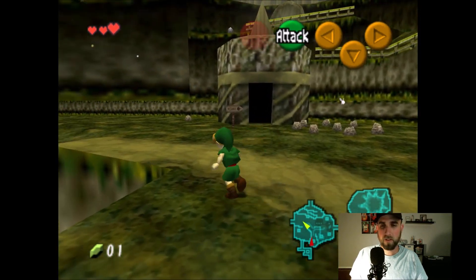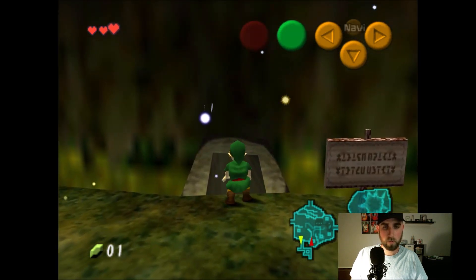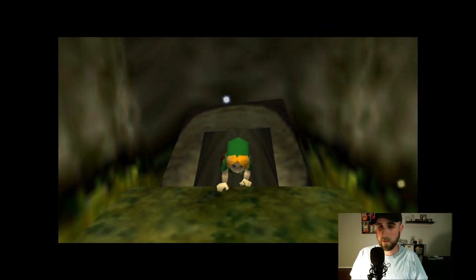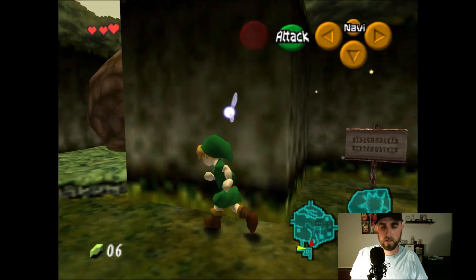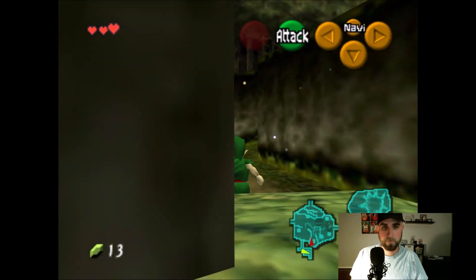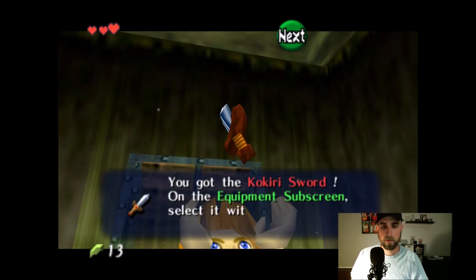There's a rupee. This is like the starting area — this is where you sort of gain your bearings and get a handle on the controls. We're going to go in here and get the sword. Grab that blue rupee — that's a solid five. Whatever we need to buy in the shop is like 40 rupees, so we're going to collect everything we can. And this is our first treasure chest of the game — yeah, we get our sword. Awesome.